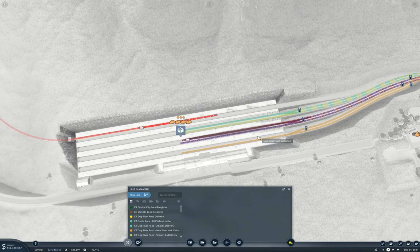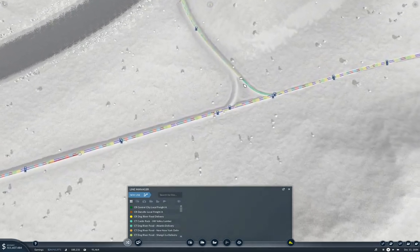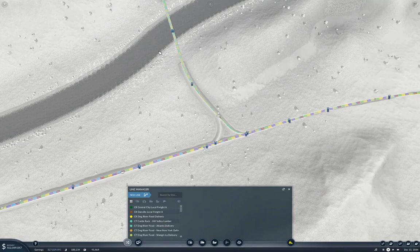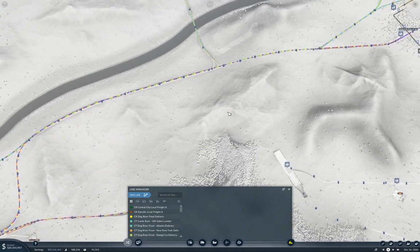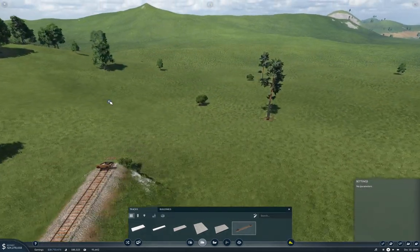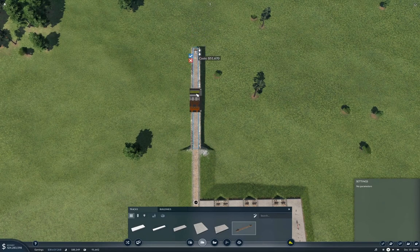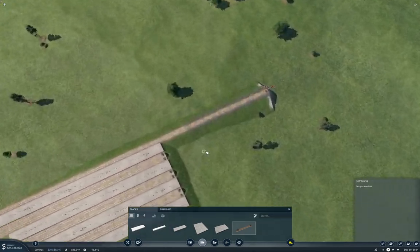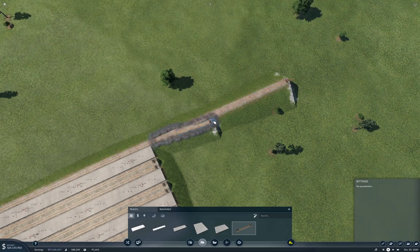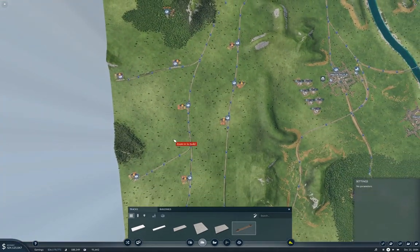We have an open platform here, so we can definitely fling a train up there. We need to get out of here and onto the bridge crossing. We're going to be running a pretty long train on this, so that gets us our tracks going out that way.